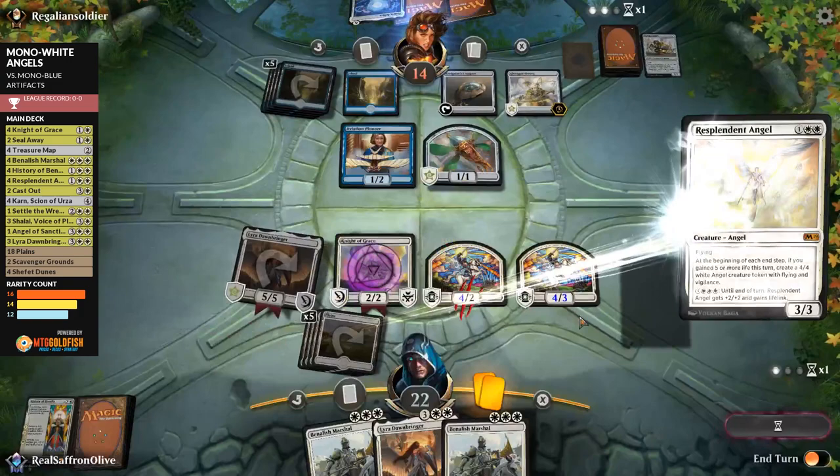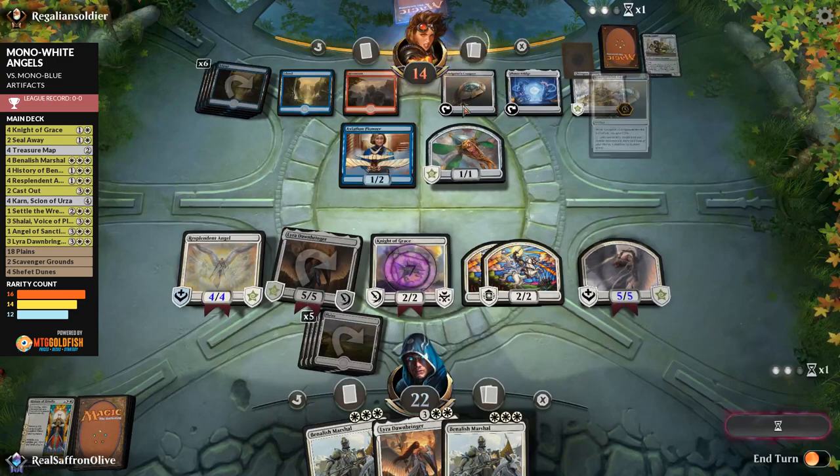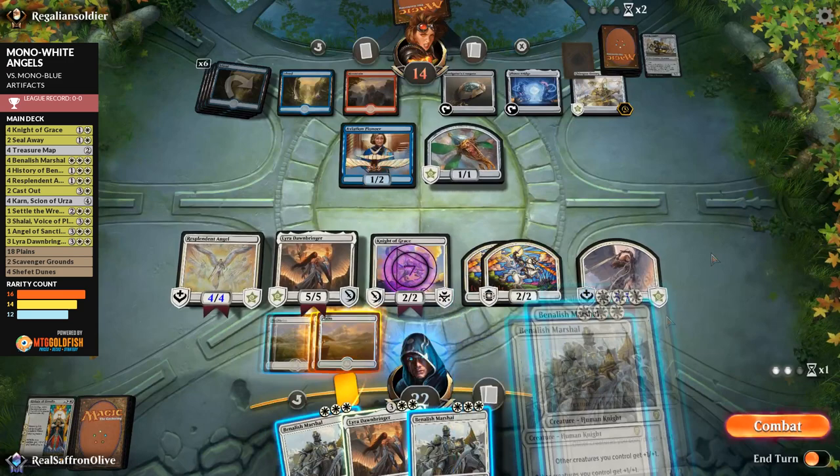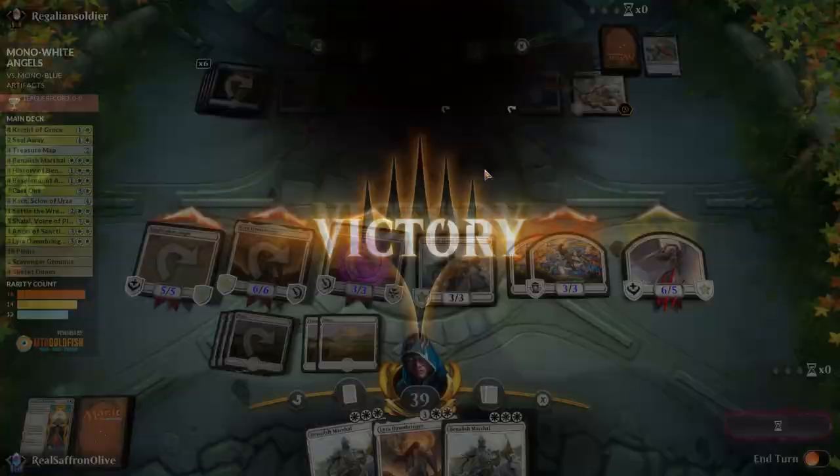Opponent has land, land, Planar Bridge — the spice is real, but I don't think they'll have time to deploy it. We play Benalish Marshal and attack with everything — opponent blocks, and they are dead. Win! Opponent's deck was sweet-ish, but Angels are just too strong.